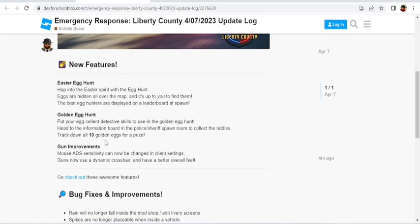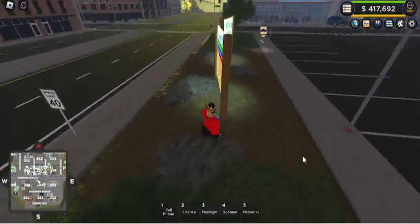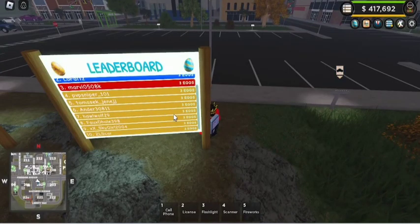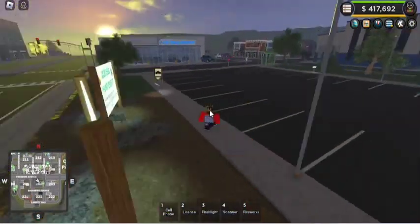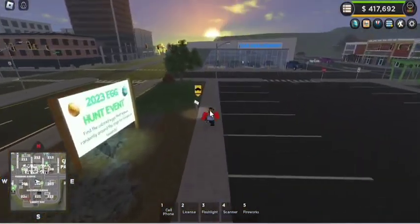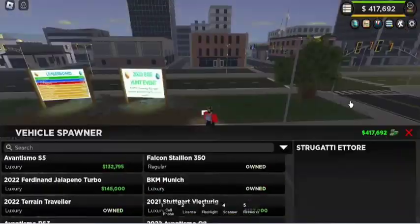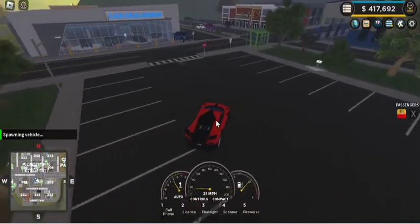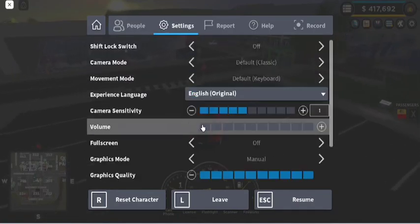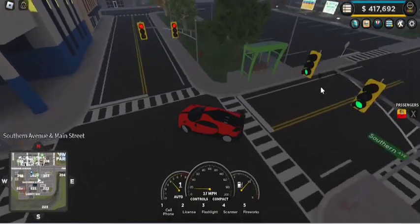So we have to track down all golden eggs for a prize. There are eggs somewhere on the map. We got the leaderboard - you can see these people who found eggs; the first person found three eggs. And I just found one over at spawn right here. We also have the golden egg hunt somewhere too.